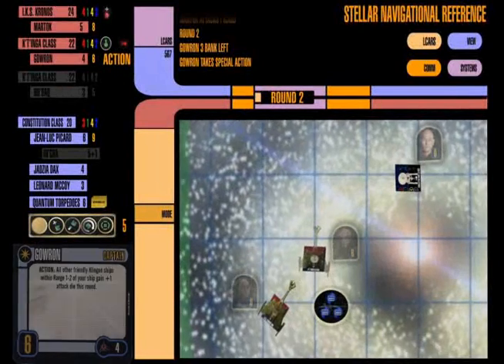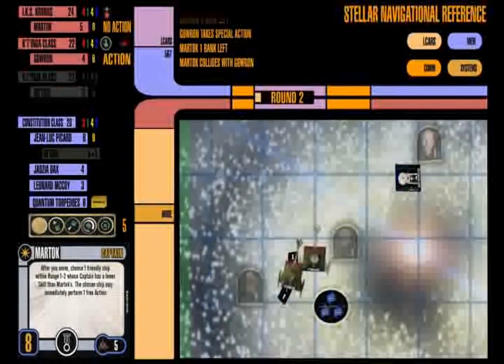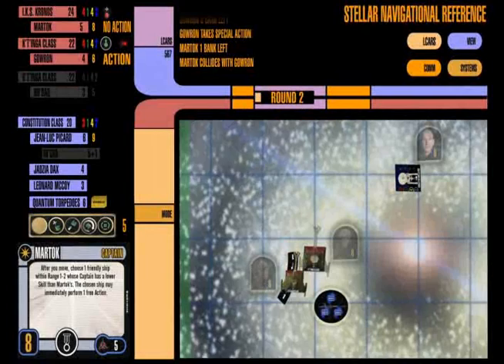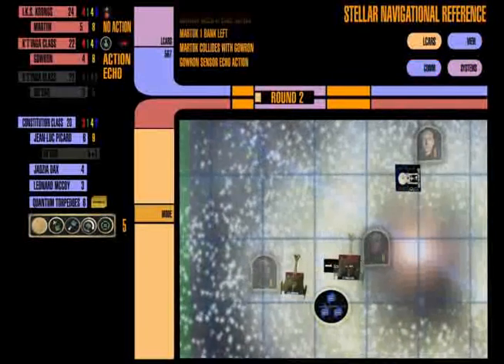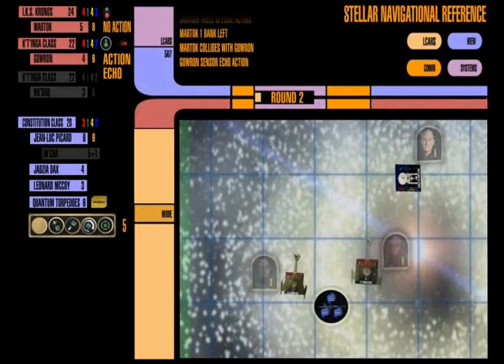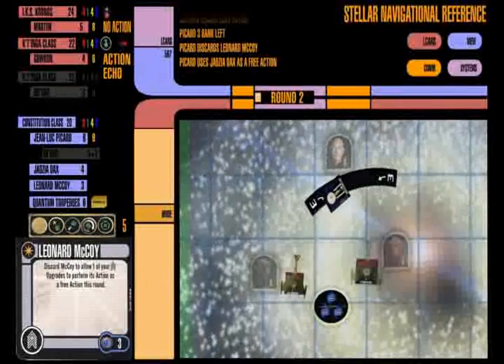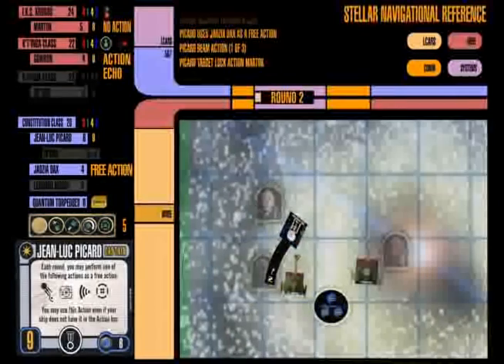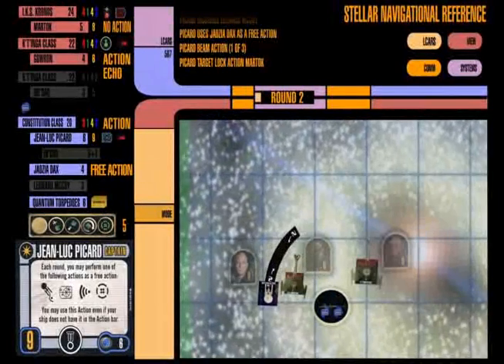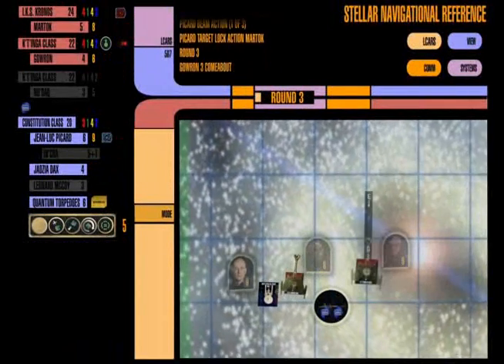Starting the second round, we see the Federation is approaching from the left side, so I keep banking Martok and Gowron over that direction. Unfortunately I bounce Martok off the back end of Gowron, so he loses his action — but Gowron still gets another free action. Picard's going to come around to the front side here, discard Bones, then use Jet-Z as a free action to perfectly line up right alongside Martok and wave to him through the window while beaming off the first Kobayashi Maru survivors.